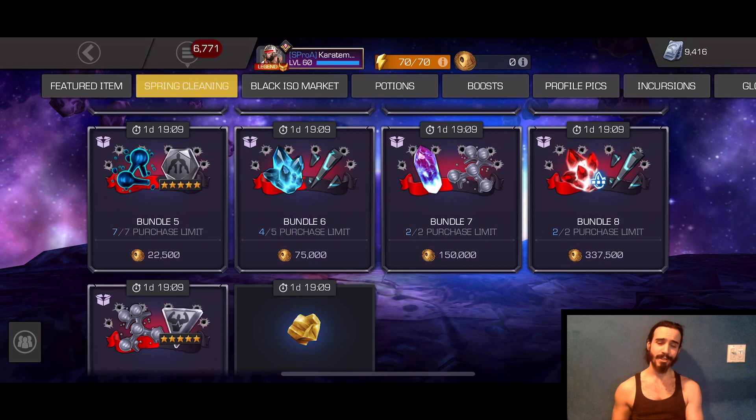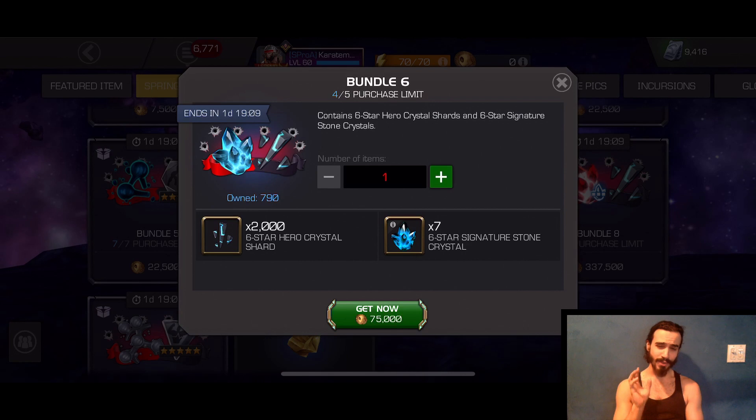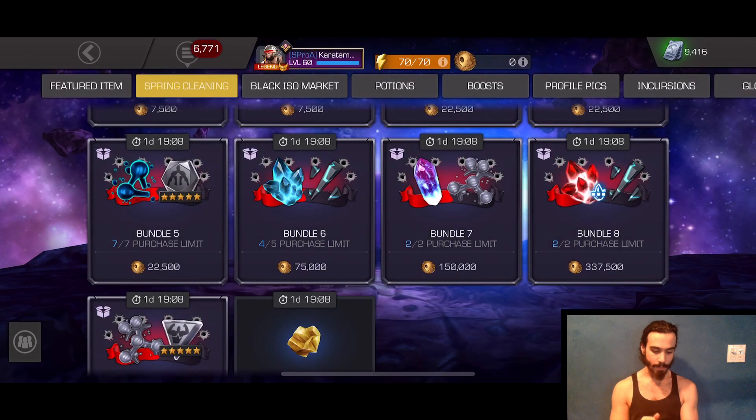Bundle number six is personally the one I went for. It comes with 2,000 six-star shards and seven six-star sig stones. We've only seen six-star sig crystals very rarely in this game — in the Abyss and a couple of past offers. This one is the equivalent of $30 US dollars. I was a couple of shards away this morning, picked this up, popped open a six-star, and I'm pretty glad I did. You can get this one up to five times.